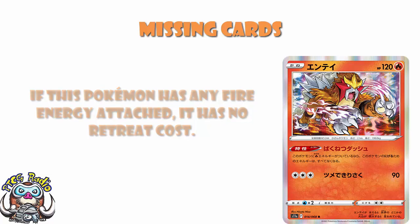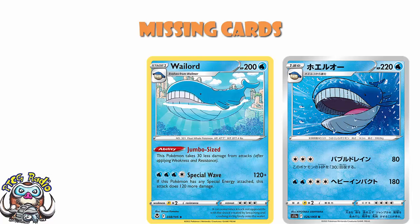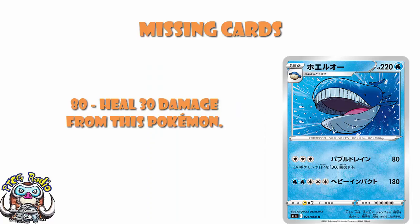We're also missing Wailord. Now, we do have a Wailord in Silver Tempest — but there should have been two Wailord. The Wailord we got is 200 HP, takes 30 less from attacks, and does 240 if it's got any special energy attached. The one we're missing has 220 HP and does 80 heal 30, or just a flat 180. We got the superior Wailord — but who didn't want two Wailord in one set? Because I'm telling you, I did.